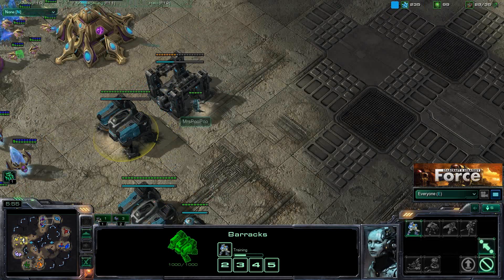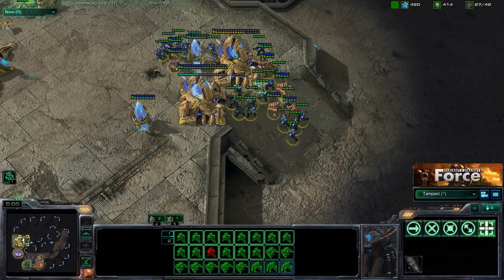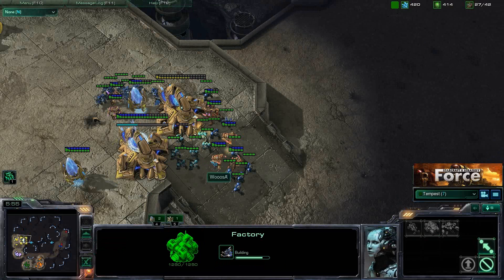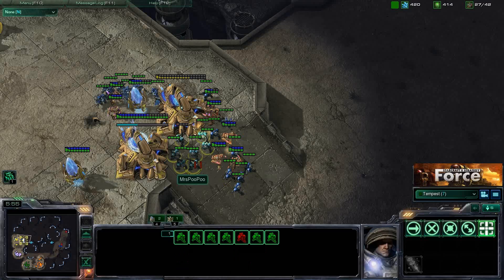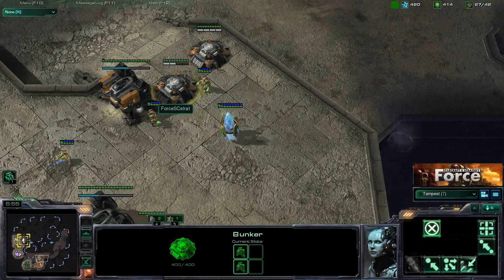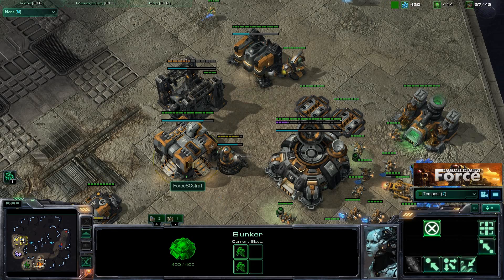When you see a push like this through team vision, you know they're behind on tech. If you can get just enough to defend yourself and continue to tech up, that's a tech advantage that can win you the game. My factory is ahead of both Terran players' factories — obviously, because they've dumped so many resources into these early marines. Each marine costs 50 minerals; it adds up. We use the bunkers to defend, and Tempest will eventually place cannons too.